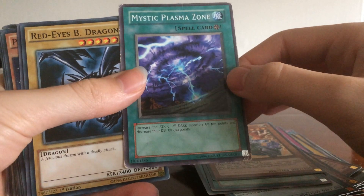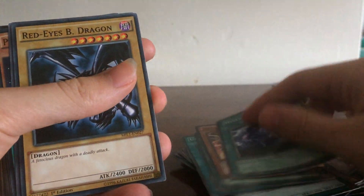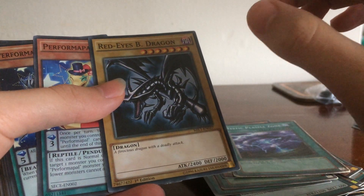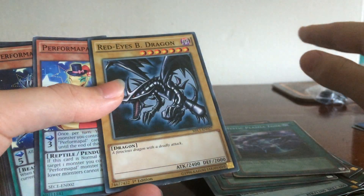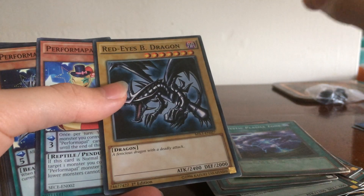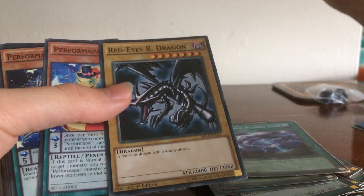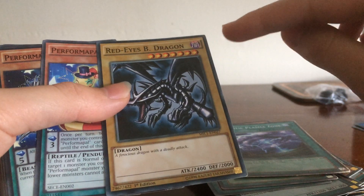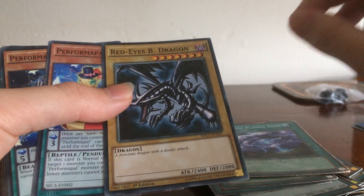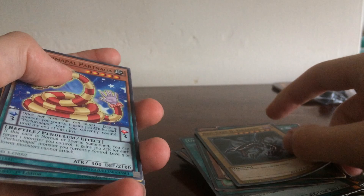Mystical Plasma Zone — this is good because most of my cards are actually dark attributes. Red-Eyes B Dragon. Originally the deck that I got this from was a perfect Red-Eyes Archetype deck. You could summon Red-Eyes Metal Dragon. At the time, Red-Eyes Darkness was banned, and then I think a few weeks after I had that deck it was limited to one. Lost that card ever since, but Red-Eyes B Dragon — I'm still looking for other cards to put in this deck.